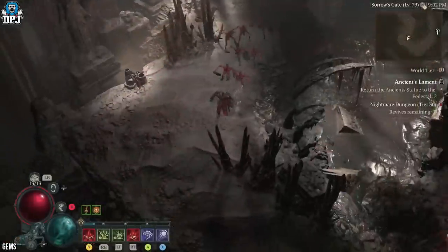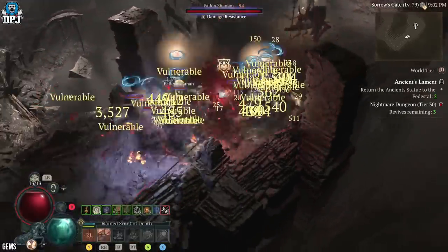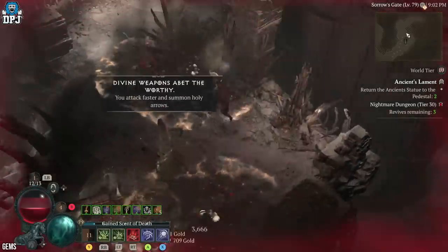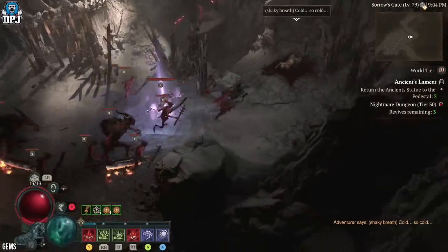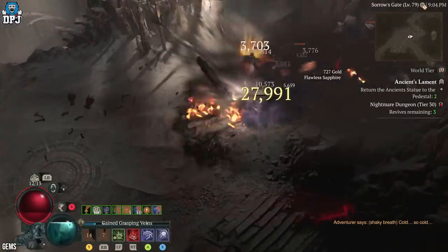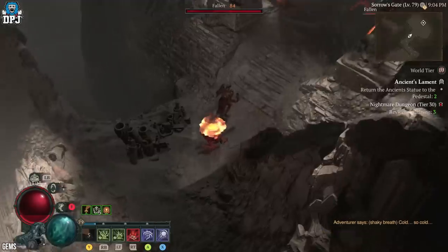For gems, I switch these in and out depending on the activity. Mainly I use ruby gems on armor pieces for maximum life, or skulls for armor and healing over time. On my weapon I 9 times out of 10 go with sapphires, which give critical strike damage to crowd-controlled enemies — perfect here. But if you use this build, experiment with these and switch them depending on the activity. You can add more damage at the risk of survivability, which is something I plan on trying out myself.